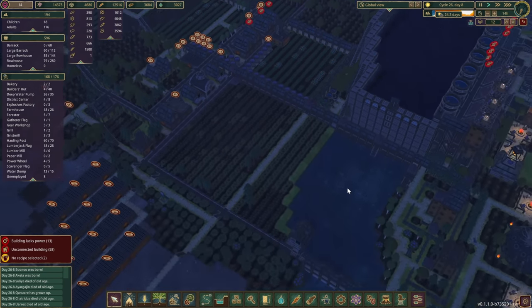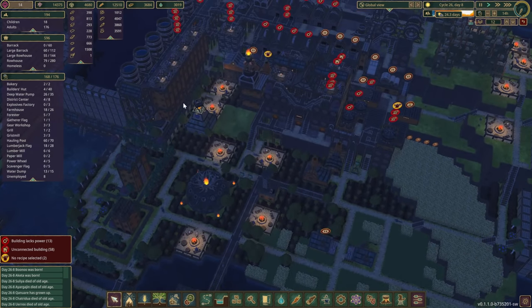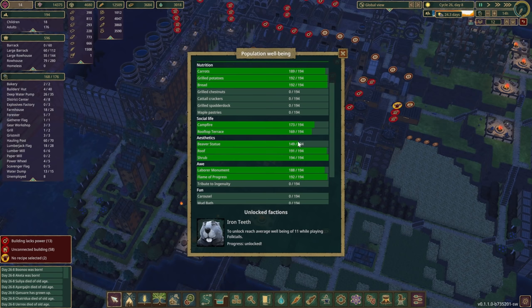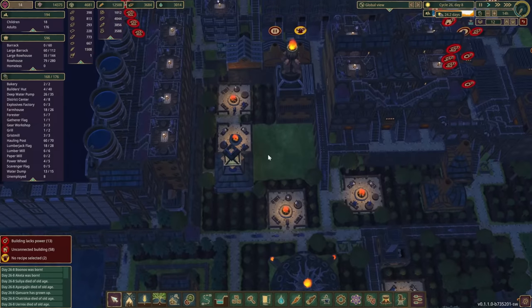The goal of this episode, the finale, is to get well-being to 15. I'm going to skip all the new buildings from the update and cover those in a different playthrough. We'll try to max out — or get very close to the max — with everything that was in the pre-update section. We still need to get some books, the carousel, and the last monument.